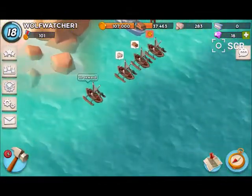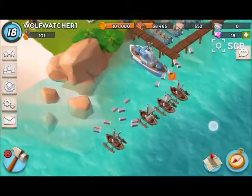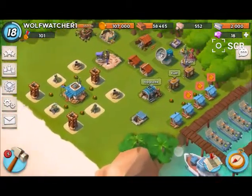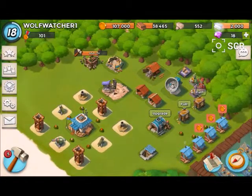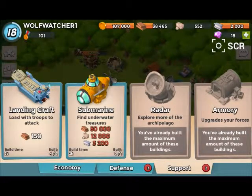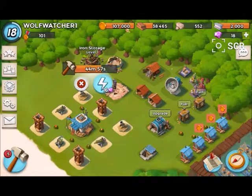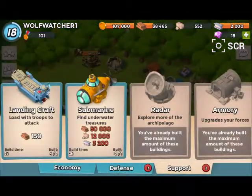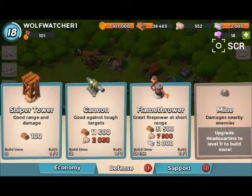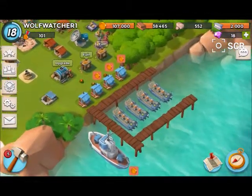Hey guys, back on Boom Beach. Let me recollect my resources here — I'm going to take the iron. I recently just unlocked iron, and I did hit level nine headquarters. As you can see, I started building an iron storage. I want the submarine but I need that extra landing craft.